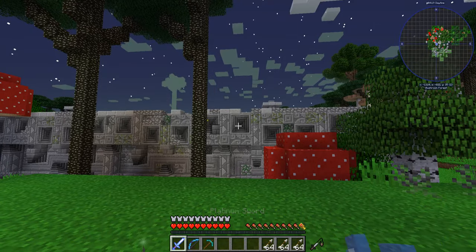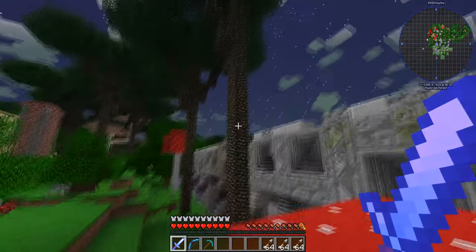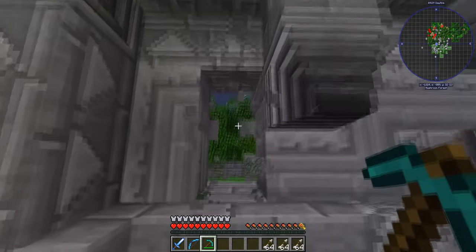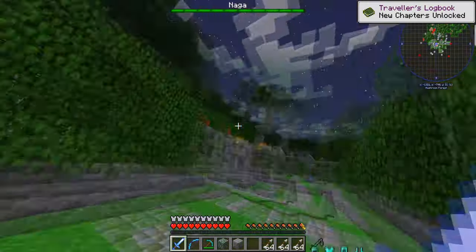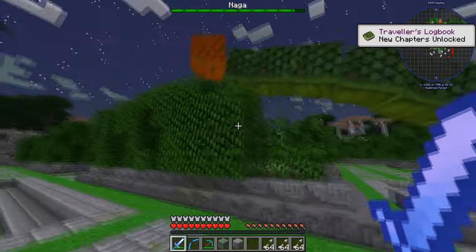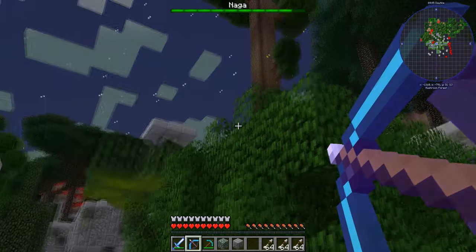Welcome to your first boss — this is the Naga. This is the first boss in the Twilight Forest. You're going to want to equip yourself pretty heavily here because this thing packs a punch. The first thing you're going to want to do is break into the place. You will see a little boss bar above you. You can use bows, swords, axes, any melee weapon.